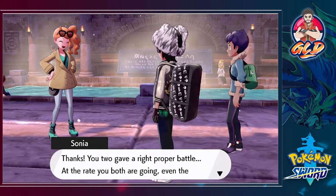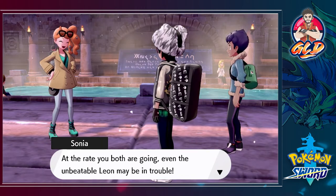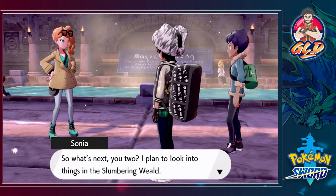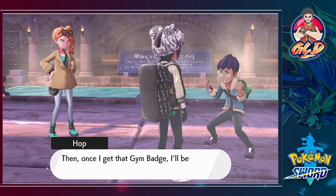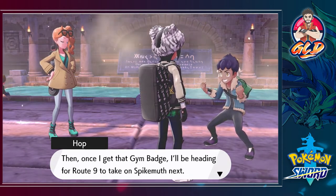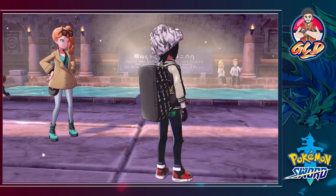So what's next? Sonia plans to look into things in the Slumbering Weald. Hop says he'll keep challenging the gym and once he gets the next gym badge he'll be headed to Route 9 to take on Spikemuth. No one cares, man.